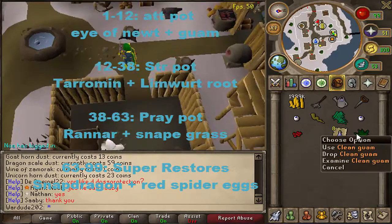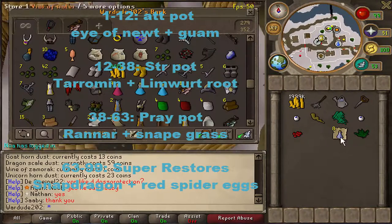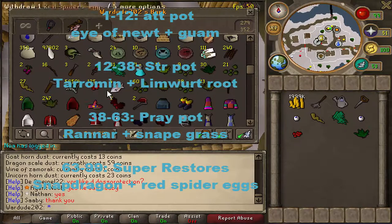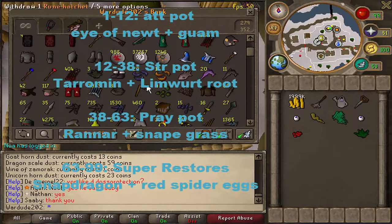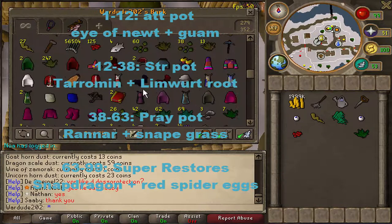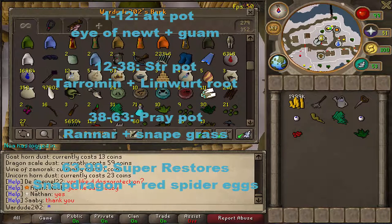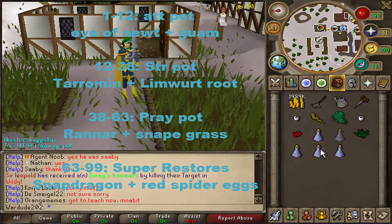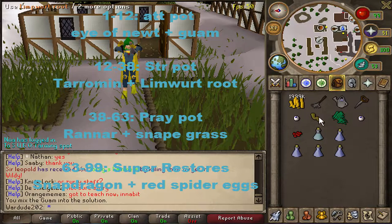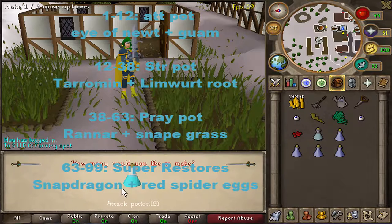You want to buy some Guams all the way to level 12. What you do is: Guam into vials of water, you get a Guam unfinished, then click the eye of newt into the Guam and you make an attack potion. Boom — congrats, you're level 12.